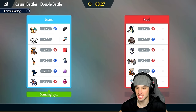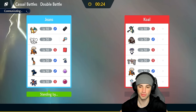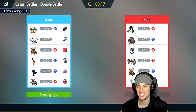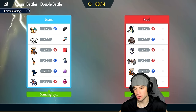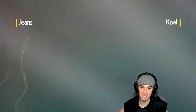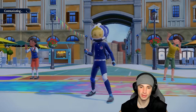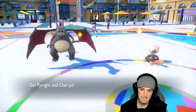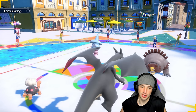Hopefully they go into Indeedee and Hatterene and just go for Follow Me into Trick Room, and we hit them with Heat Wave and Eruption — just blow up the match. Charizard is going to be the fastest on the field, which is really good. We have to remember Electross has Levitate, so we can't hit it with Scorching Sands. It's a pure Electric type with Levitate, so it has no weaknesses. They end up leading Ursaluna and Hatterene.